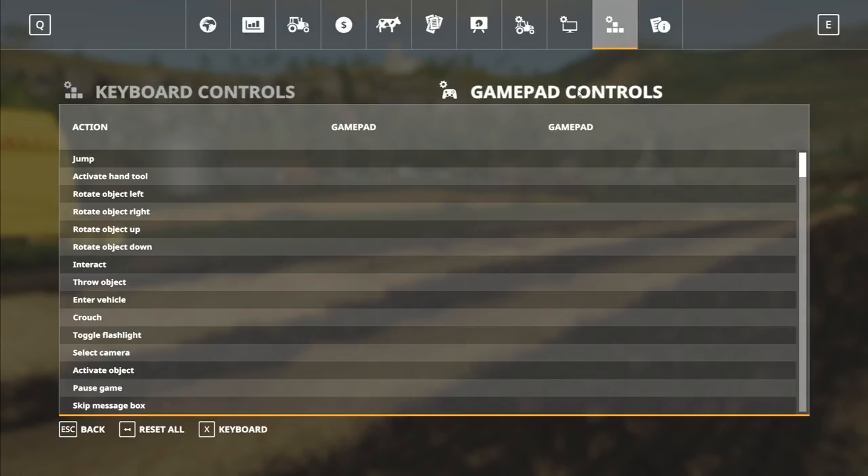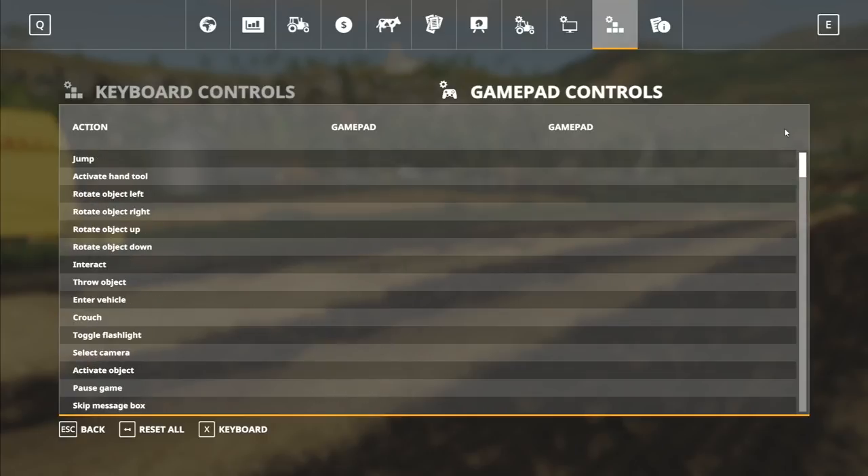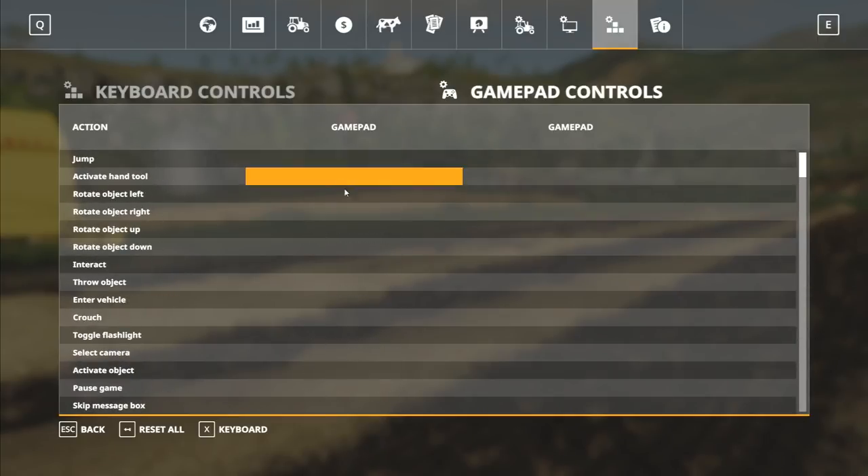I went over to gamepad controls over here and you can see this is empty pretty much. What I did was I reset all first of all. I've installed update 1.1, so those of you with a direct Giants key, install update 1.1 — I don't know if it's active on Steam yet but I got that one in and updated. Then I came into the game and I've reset everything completely, and it would automatically bind everything down here.